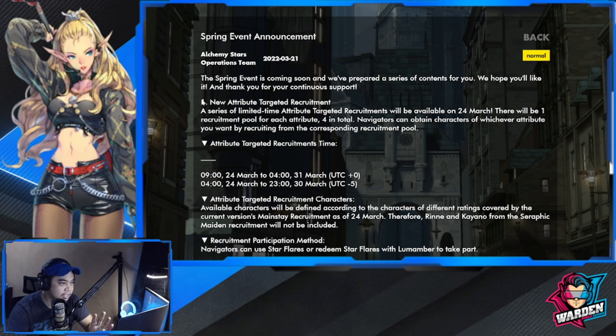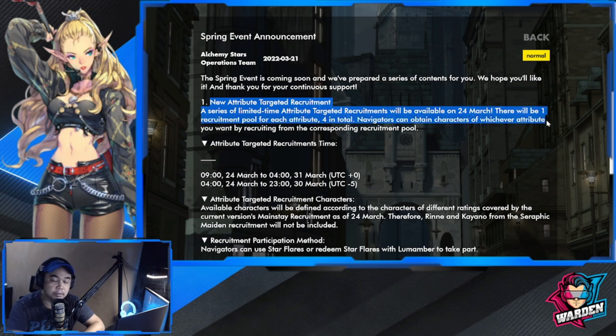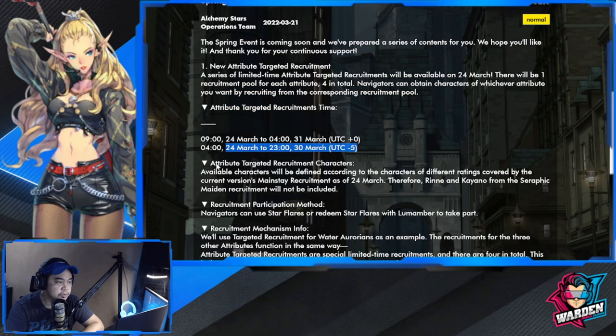First on the agenda is a new attribute targeted recruitment. It will be available on March 24th. There will be one recruitment pool for each attribute, meaning one per element, four in total. Navigators can obtain characters of whichever attribute they want by recruiting from the corresponding pool.